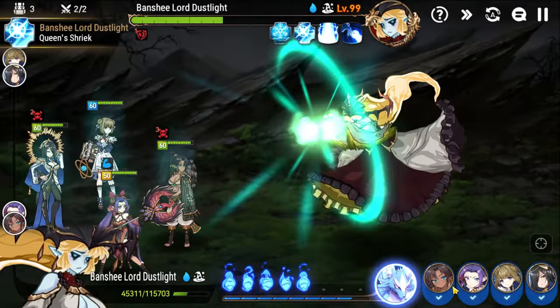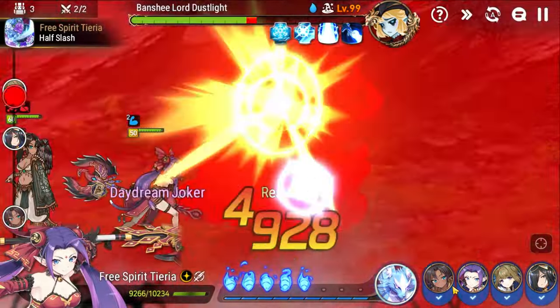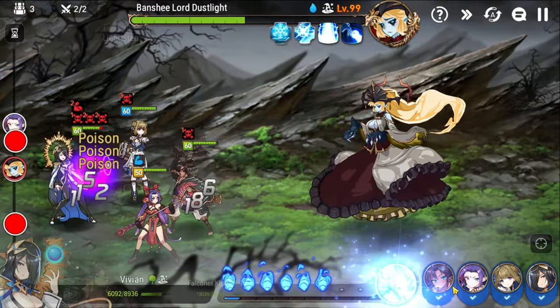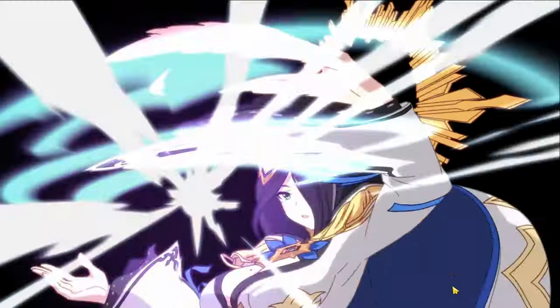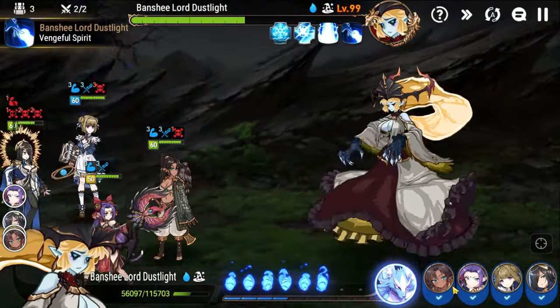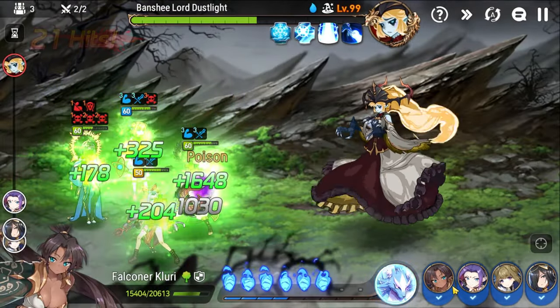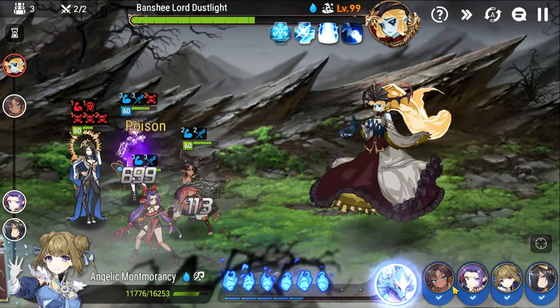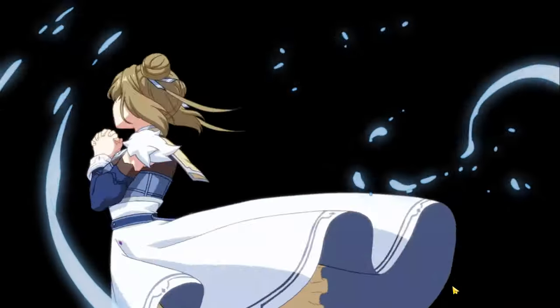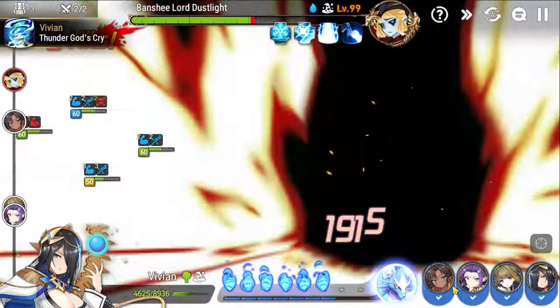As you can see at 40% HP, there's that big debuff — a lot of poison stacks coming out — and you'll start to see the threat of Banshee's Curse coming back. Banshee's Curse is now on Vivian, and if we don't cleanse that we're going to take a ton of damage to our entire team. This is why a cleanser is so important. As you can see, we didn't cleanse it in time and still took a ton of damage.